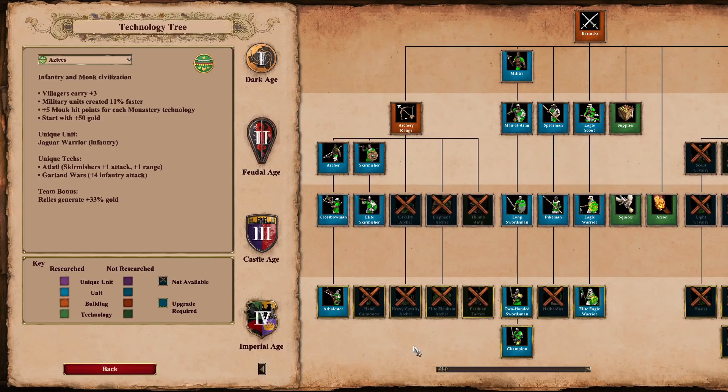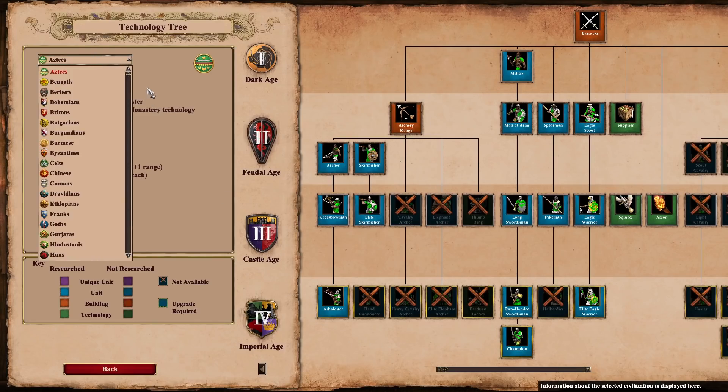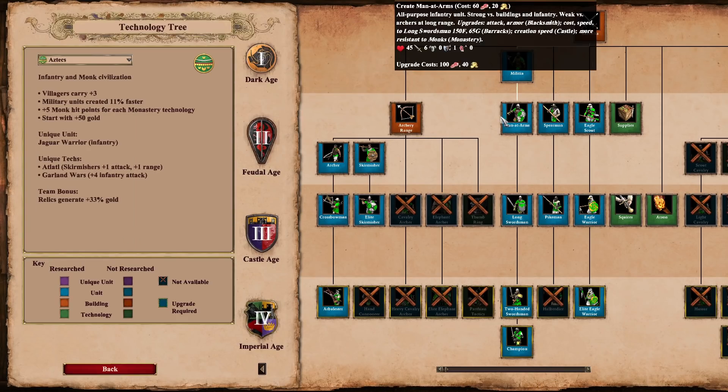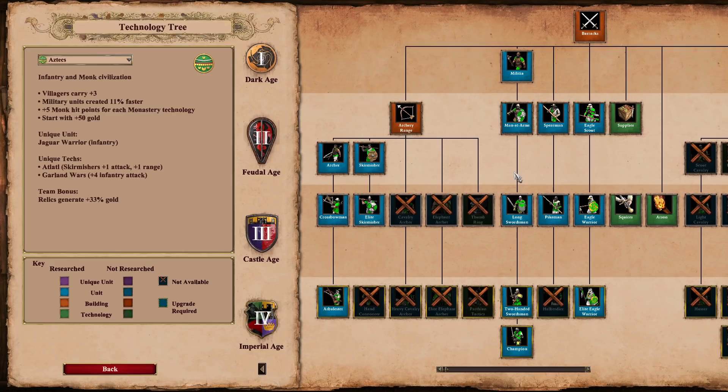Hey guys, it's Orn Lu, and with the Dynasties of India DLC almost upon us, we have our new civs that we're all excited for, but that doesn't mean we can forget about all of the other civilizations in the game. There are a ton of balance changes for existing civilizations that will be coming alongside this DLC. It's not part of the DLC — the patch applies to everybody, but it's coming out at the same time.